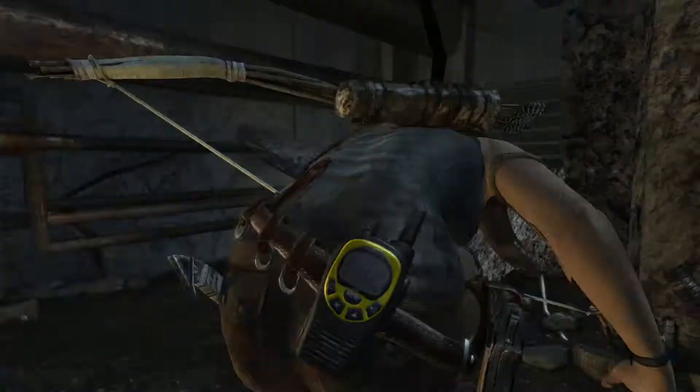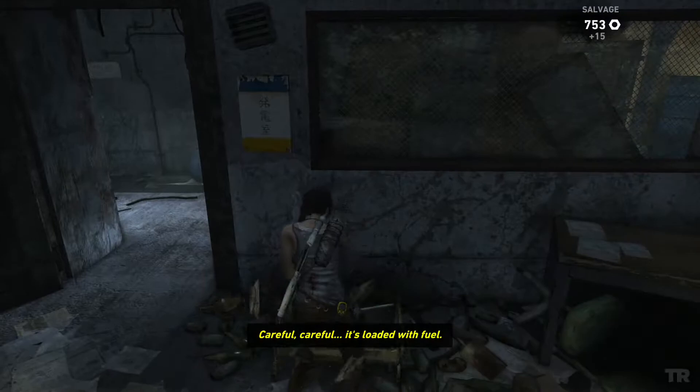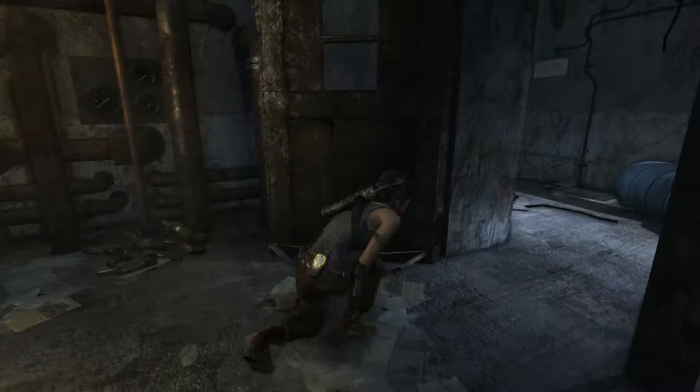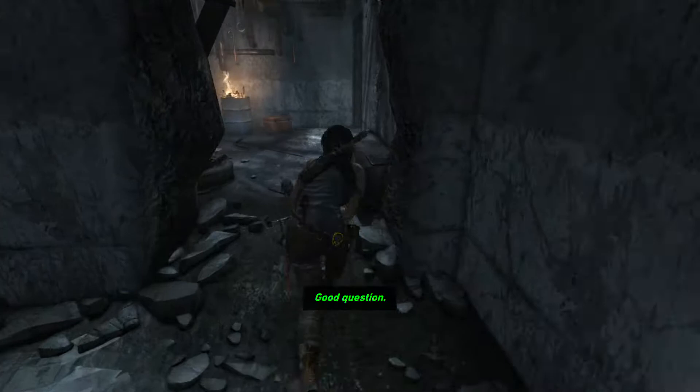It's loaded with fuel. What do they need it for? Probably for the tower. How the hell are we going to get it up the stairs? Let's just leave it here for now — we can get some of the others up front to help us out.